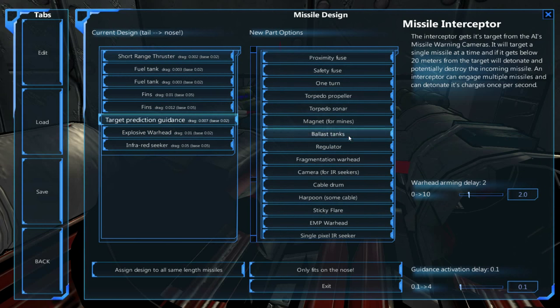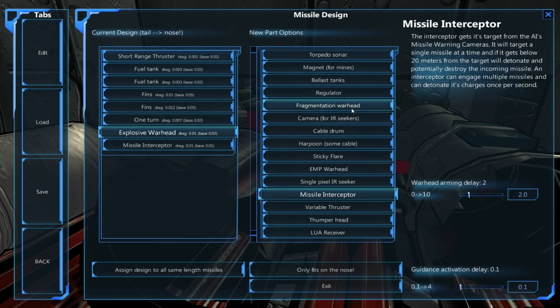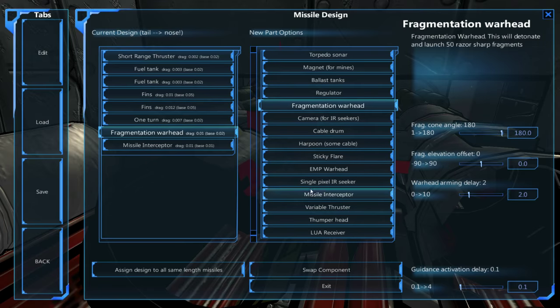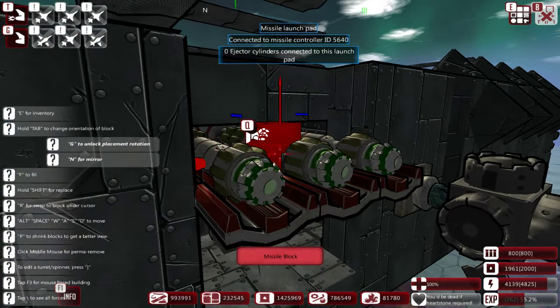The infrared becomes the missile interceptor. I'm going to go out on a limb and say the fragment warhead is better with a huge cone attached to it, but I'm not certain about this — that's me taking a kind of a risk.